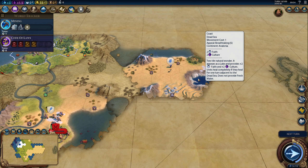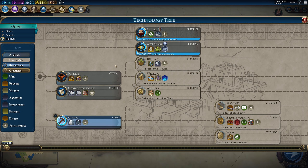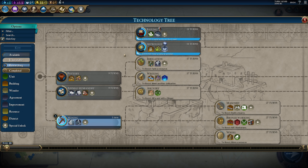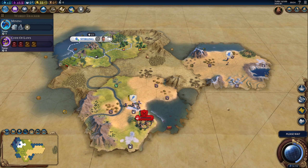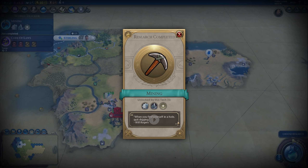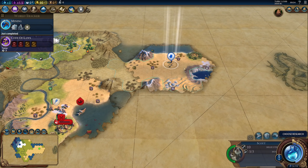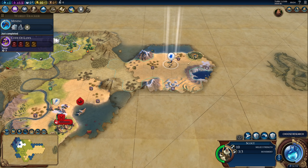We got astrology because we found a natural wonder. So I could go for a religion — since we boosted astrology, I might do that. Still, let's finish mining obviously. I do not like all this desert around here, but oh well. Good news is, I might be able to build Petra, but let's not get ahead of ourselves just yet.